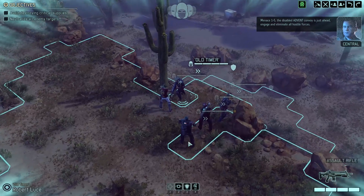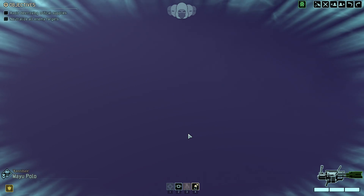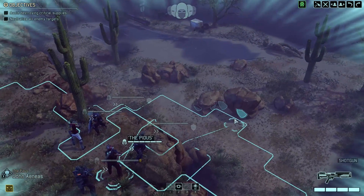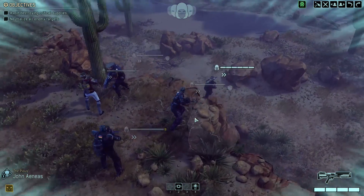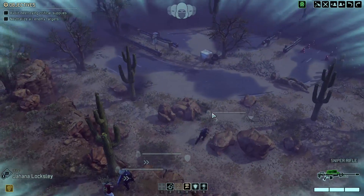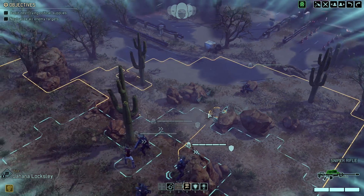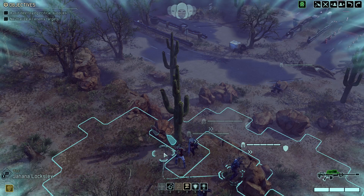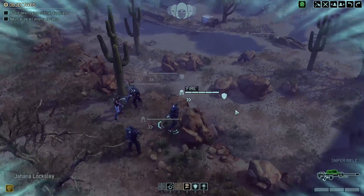Engage and eliminate all hostile forces. Preliminary scans detect absolute darkness. Good. So let's bring A.S. out and start scouting early. There's no rush, but if we can get A.S. somewhere, that would be great. I actually think staying back here with Loxley is a pretty good plan, considering the squad site overwatch now.